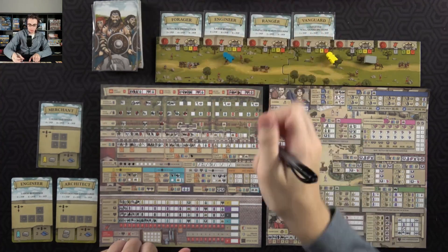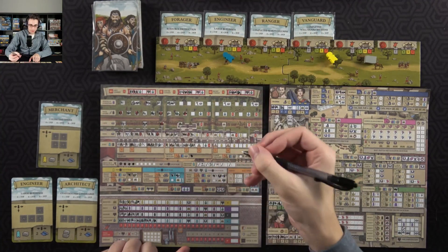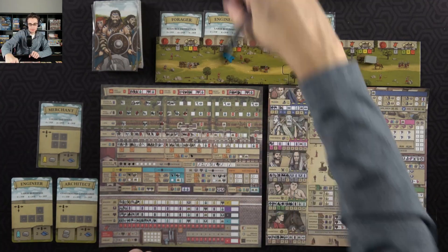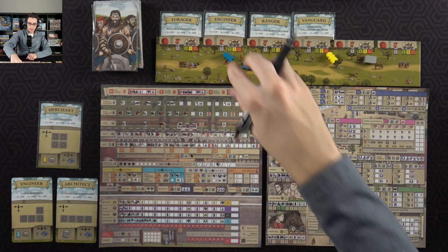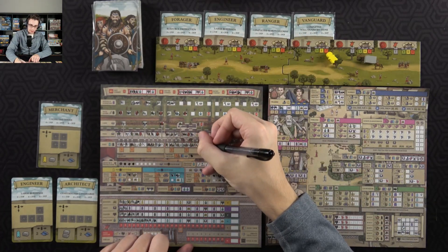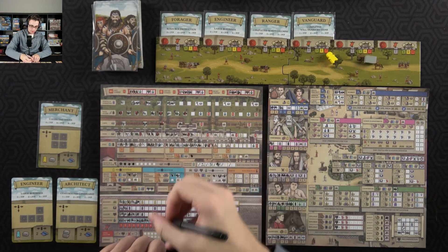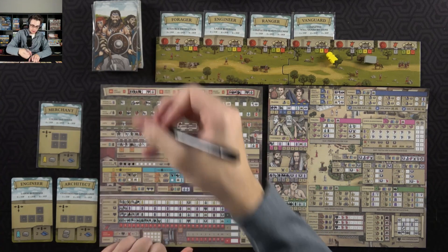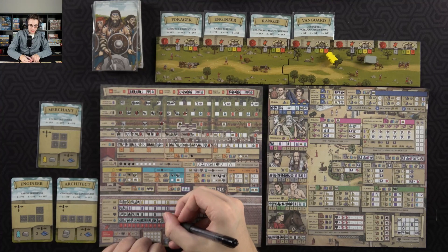I'll spend that builder on the training grounds — actually never mind, I already have that cohort so I don't need to do that. I'll just keep the builder. I would just spend both builders on the fort: the first one doesn't get me anything, the next will get me a little bit of discipline along with another cohort to fill in — I'll go with the left one and get some more discipline.